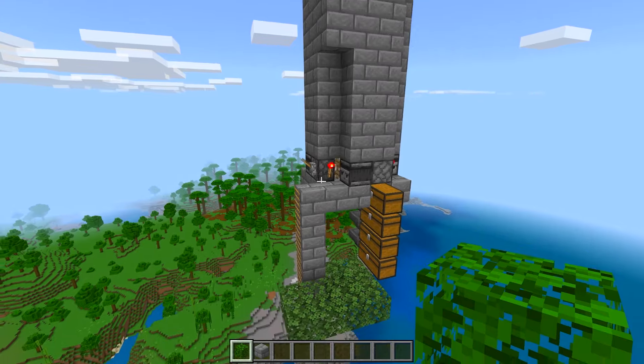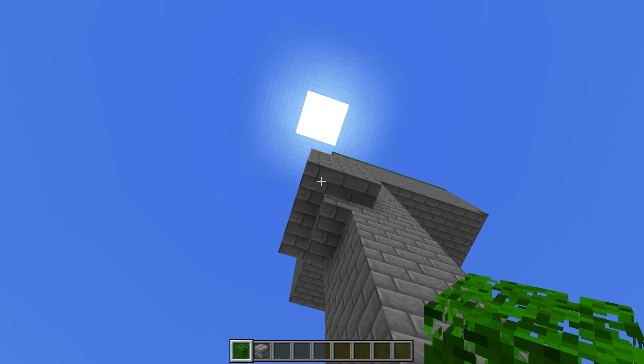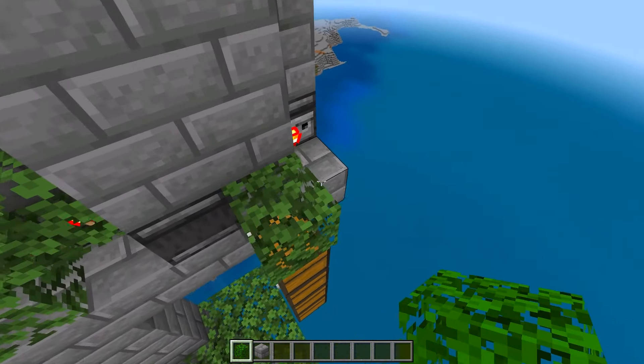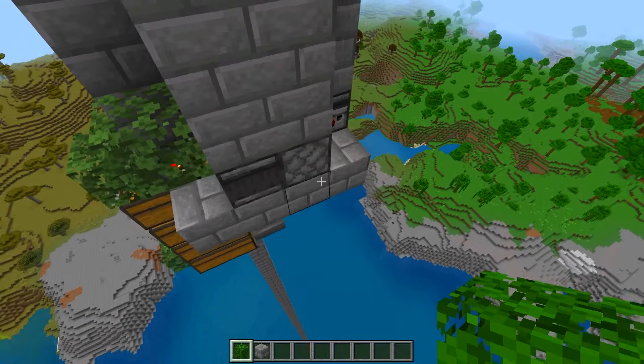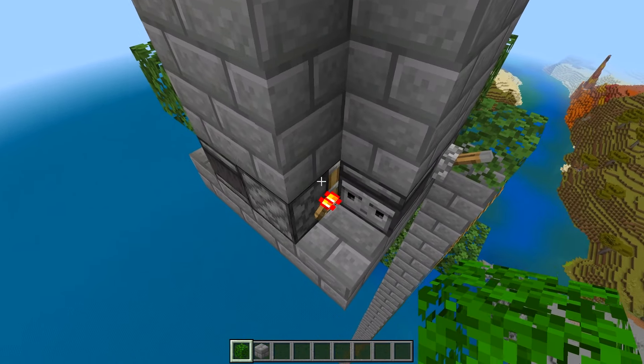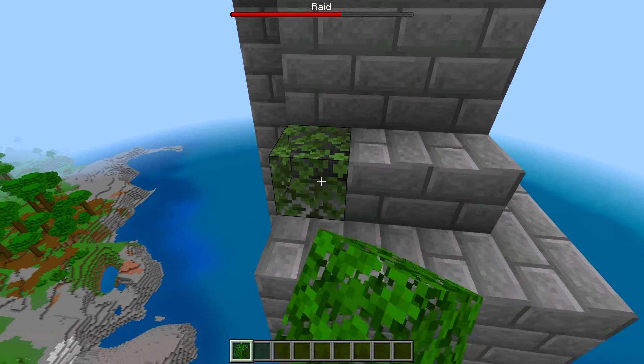One more small step I forgot to mention: any exposed block is at risk of mobs spawning on it. Place a leaf on top of every single block that is not part of the farm — that includes all of the blocks on top of the redstone torches — to make sure no mobs spawn there. They should spawn inside of the farm up above. Don't forget to place leaves up there as well.